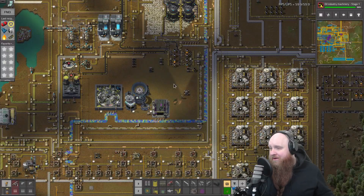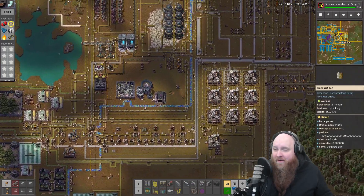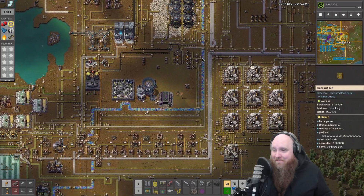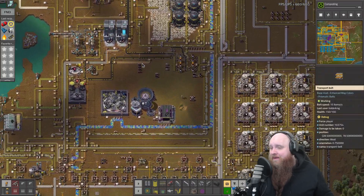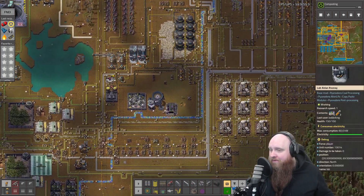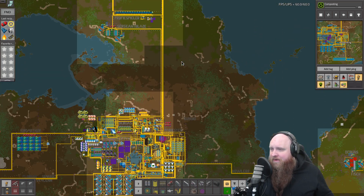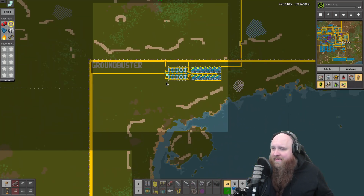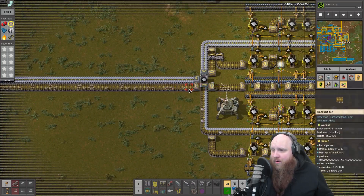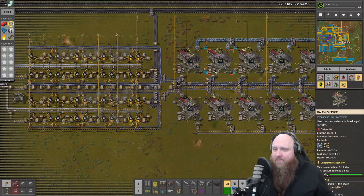Welcome back everybody to the continuation of our recap of Pyanodon's on Twitch. It has been another stream, and last time we said we would be working our way into intermetallics and more ore processing. Last time we showed off the iron processing over here, which is now running fine. We did have a bit more of a stone sink — at least stone is being used up more in the base.